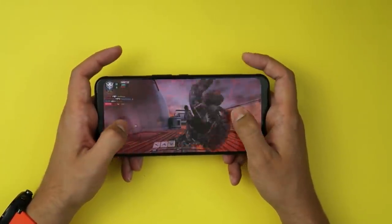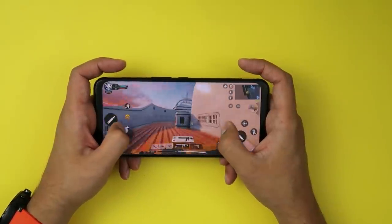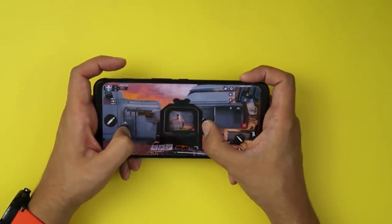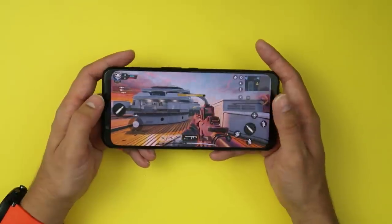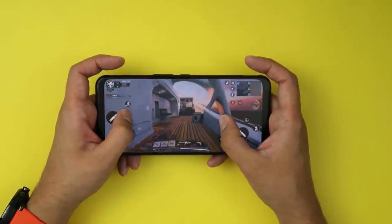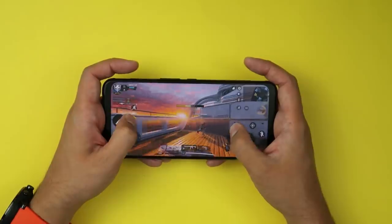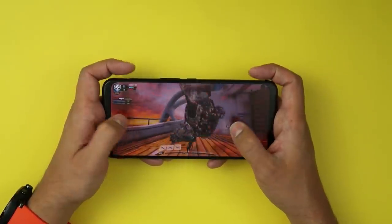The phone vibrates slightly when you touch the shoulder buttons, adding tactile feedback. The gameplay already looks noticeably better than on the other devices thanks to the better specs. This is a great option if you don't want something that looks like a dedicated gaming device but still want gaming-focused hardware. This game is gorgeous — the near-console quality really shows on a phone with these specs.